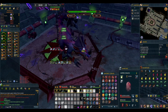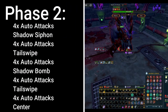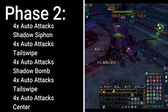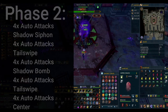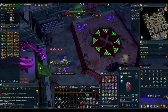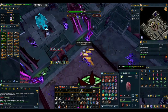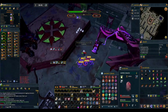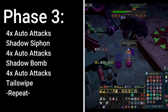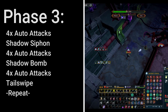After phasing, Raksha will immediately go into a rockfall and then into phase 2, which looks like this: 4 autos, shadow siphon, 4 autos, tail swipe, 4 autos, bomb, 4 autos, tail swipe, 4 autos, and then to the center. After dealing another 200,000 HP, we get to the second rockfall where you have to clear all the pools of shadow anima. Phase 3 then looks like: 4 autos, shadow siphon, 4 autos, bomb, 4 autos, tail swipe, and will repeat until you reach 200,000 HP on Raksha.